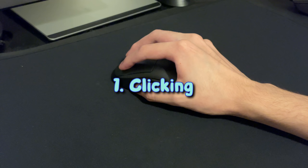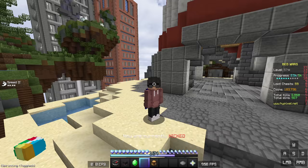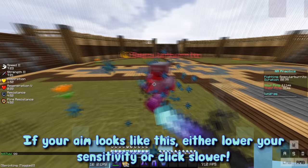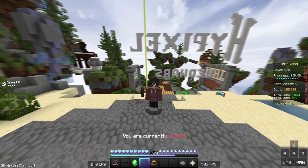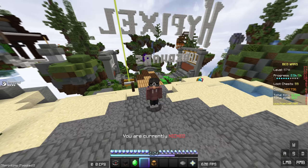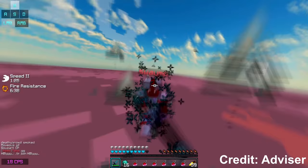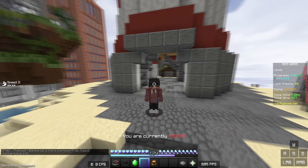The first skill I'm going to talk about is clicking. Ideally, while you're fighting someone, you want to be clicking your left mouse button as fast as possible without compromising your aim. If you're clicking so fast that your aim is becoming significantly worse because of it, then you should not be clicking that fast. It's much more important to have good aim than to click as fast as you can. There is an advantage to clicking faster — it can make it slightly easier to get combos and you'll take a little less knockback — but the advantage is really subtle.